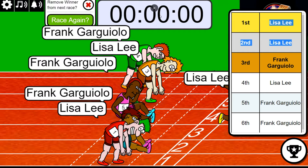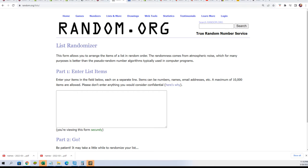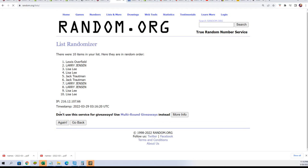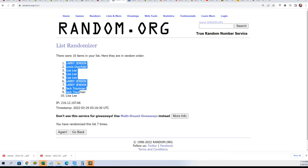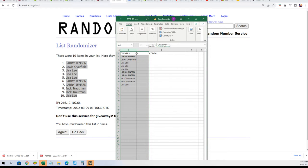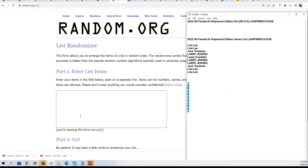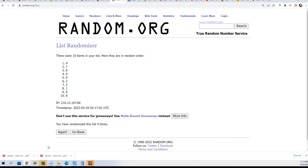Let's get over to the randomizer. We're going to randomize both lists seven times apiece, then stack the lists up side by side to see who gets which code. Lucky number seven — the first random is finished. It is a shipwreck coin! Seven times... lucky number seven.